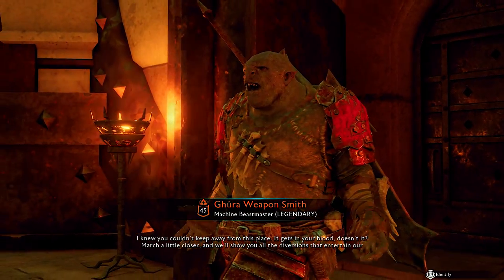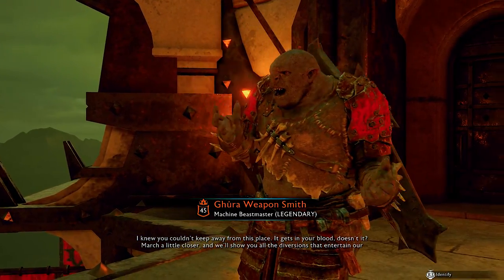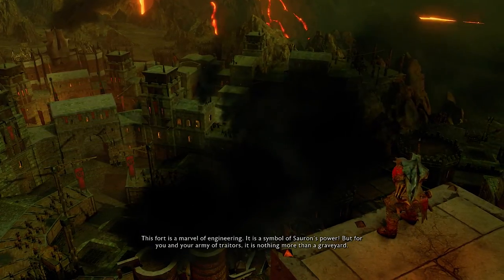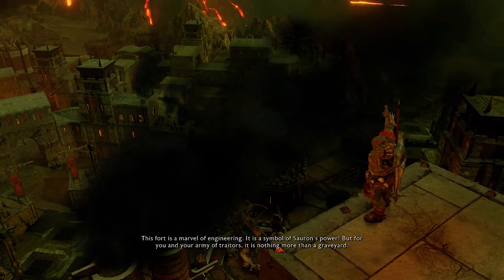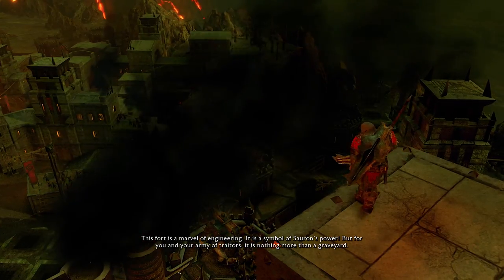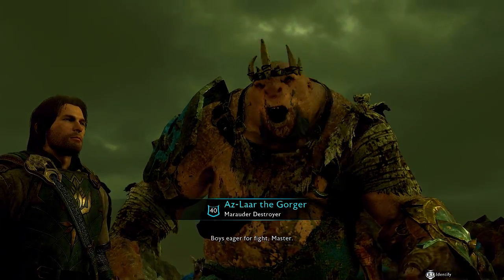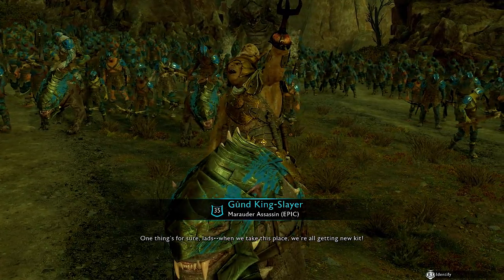In-game dialogue: 'I knew you couldn't keep away from this place - it gets in your blood, doesn't it? Come a little closer and we'll show you all the divergence that entertain our guests. This fort is a marvel of engineering, a symbol of Sauron's power, but for you and your army it is nothing more than a graveyard.' Boys eager for a fight - one thing's for sure lads, when we take this place we're all getting new kit.